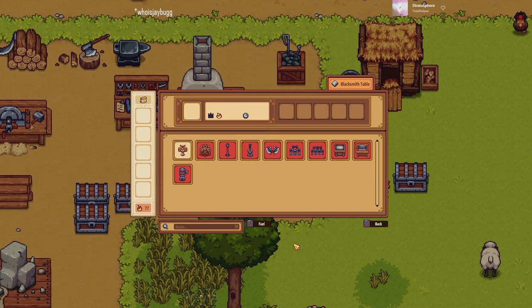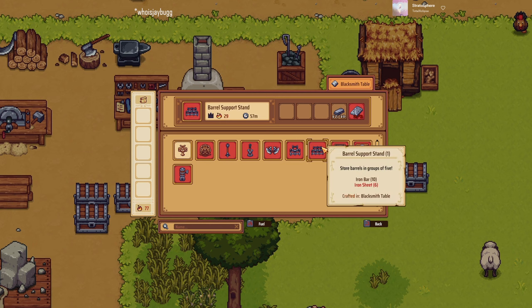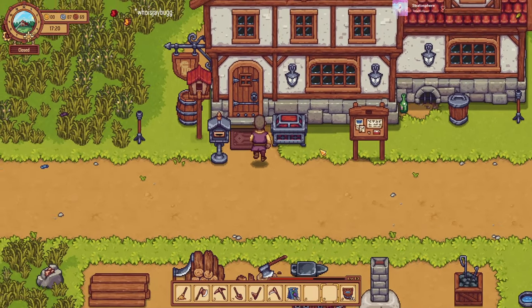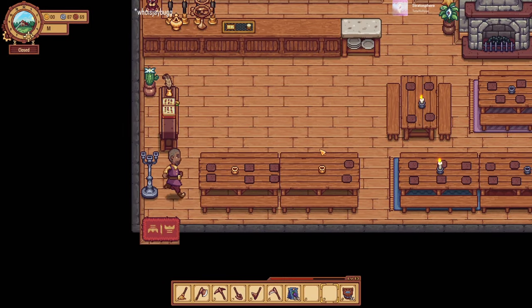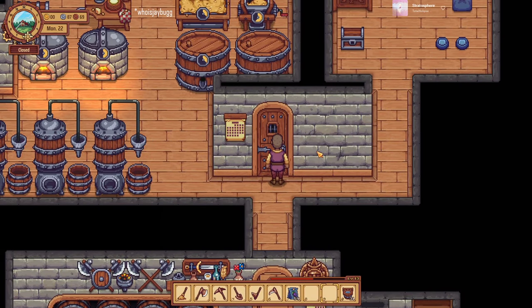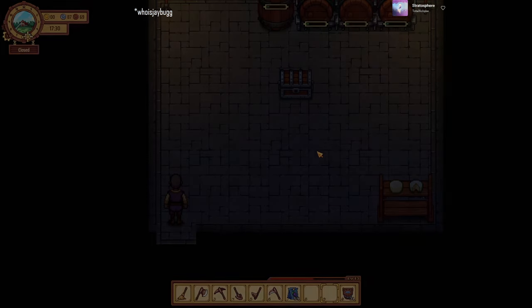Hey, I just wanted to give you some Update 6 tips. First thing is on the blacksmith table there's this thing called the barrel support stand. Highly recommend that. There's two versions of it. I like the big one because it allows you to stack five barrels in the space of three. I'll show you that here in a second.